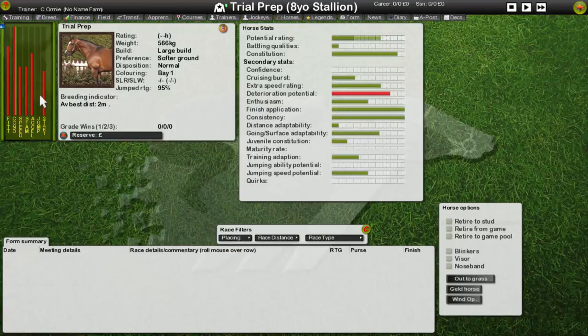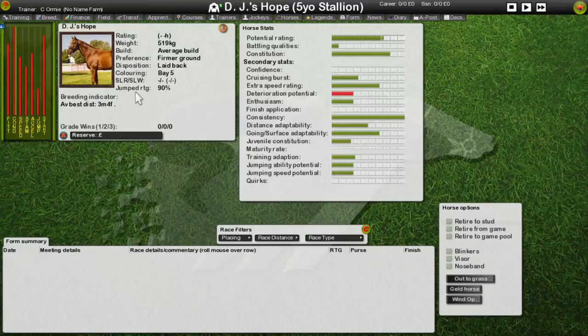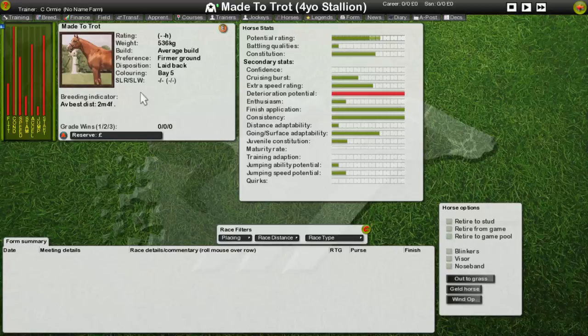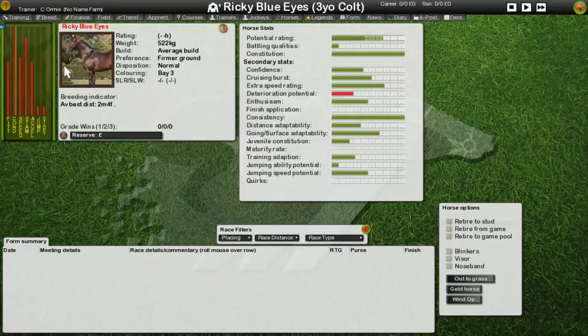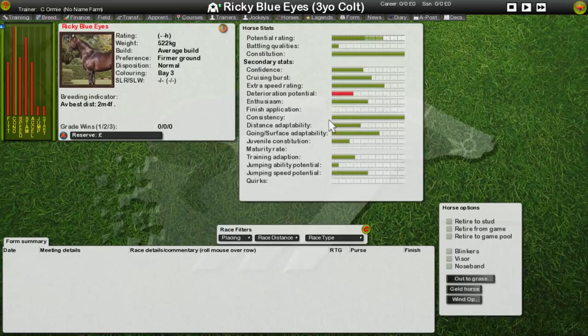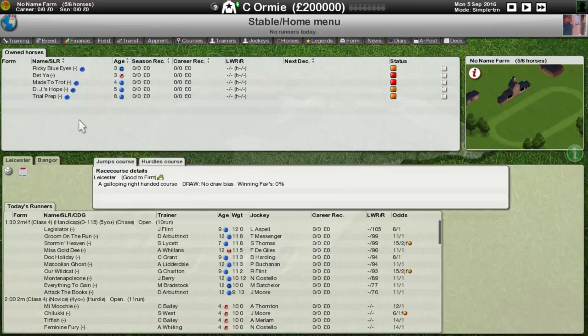I didn't think too much of Trial Prep so we put him up for auction. Looking at DJ's Hope, there are a couple of things to like about him but no confidence, no finish application - might as well get rid of him. The laid back trait did make me pause; if we had the breeding barn maybe I would have kept him. Ricky Blue Eyes is a decent prospect with no finish application - I'm thinking maybe he'd be a good one to sell because he might make us money.